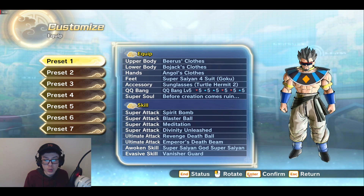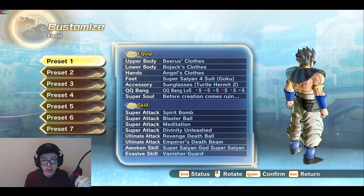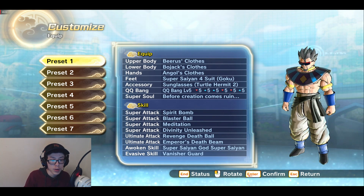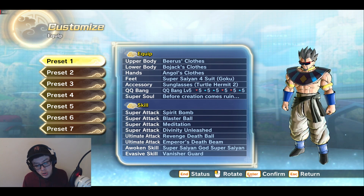Super Saiyan Force 2 — that's just for the feet. Accessories: the glasses, and the clothes — whatever you can use. So this is what I want you to have for preset one: Spirit Bomb as the main super, Blaster Ball, Meditation, Divinity Unleashed, Super Vanish, Death Ball, Emperor's Death Beam, Super Saiyan Blue, and Vanishing Guard.